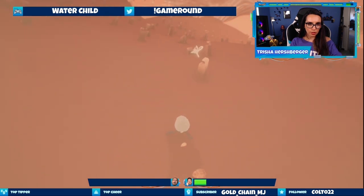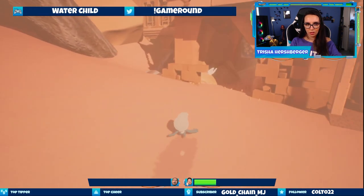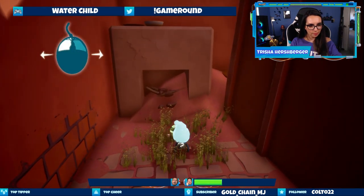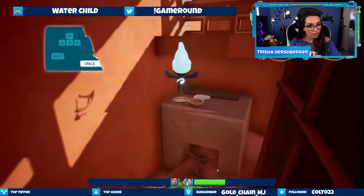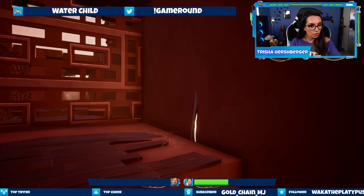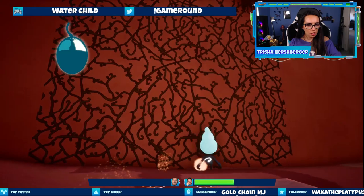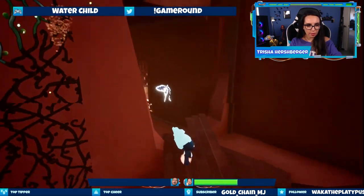I assume we go over this one with the glowy butterfly. Strong Ori vibes with the glowy butterfly — I'm getting strong Journey vibes too, which is a really good thing. We're growing plants because we're water. I can jump on it — how fun! I can go through the crack in the wall because I'm water, totally makes sense. How do I get back up there? Can I climb up this? I just water my way through the vines — that's cool.